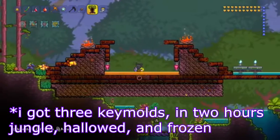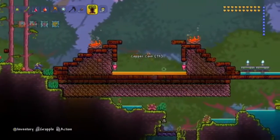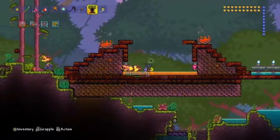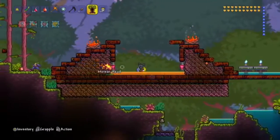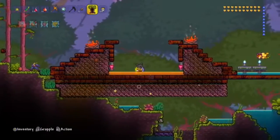As long as you have the meteorite blocks, the honey, the heart lanterns, the campfire, and the water candles, you'll be okay. Water candles you can get from the dungeons. Campfires you make from wood and torches. Heart lanterns you get from a heart crystal that you find with chains — they're pretty easy to come by. Meteorites happen randomly, and that's the hardest part to get, really.